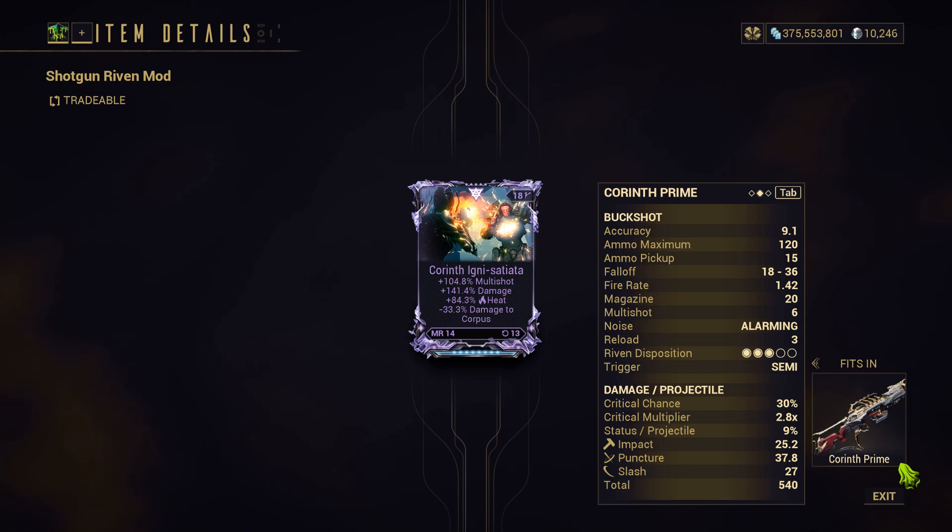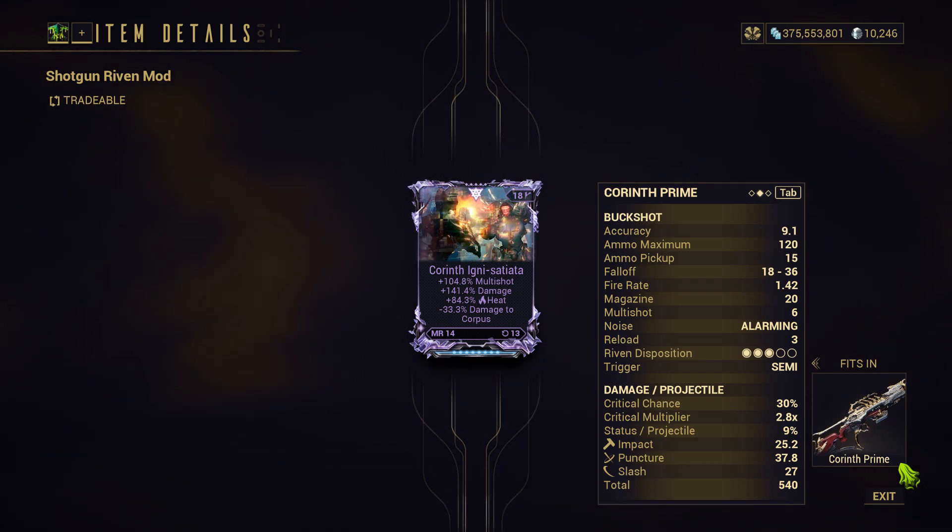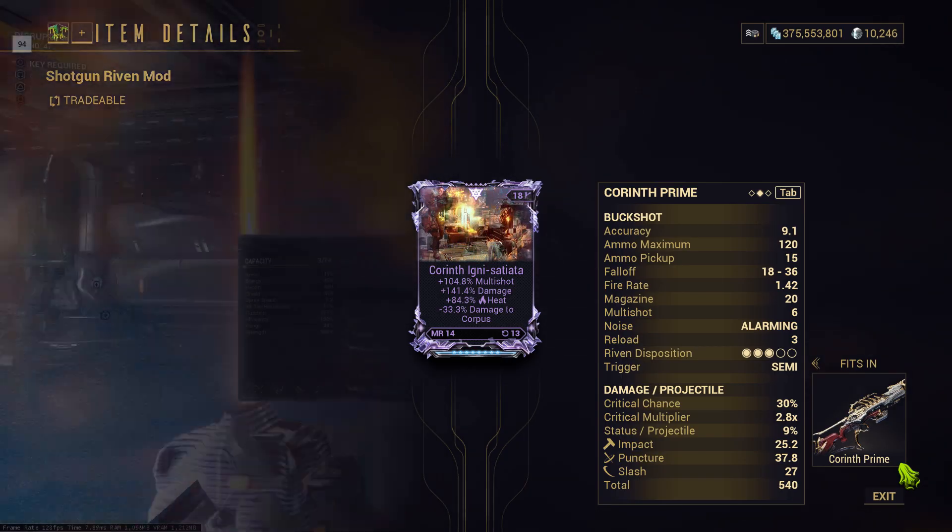I used my Korinth Prime — having an invigoration is unethical — so I decided to run a weapon with a decent Riven and just have fun one-shotting level cap.